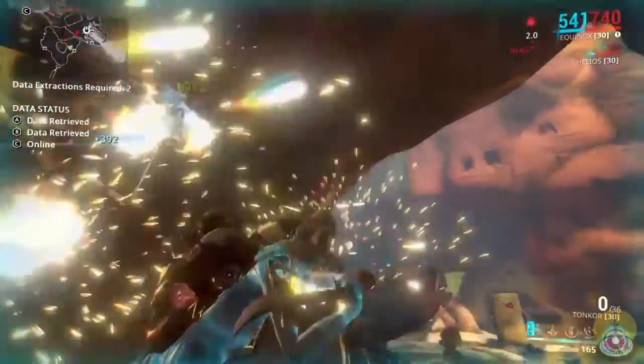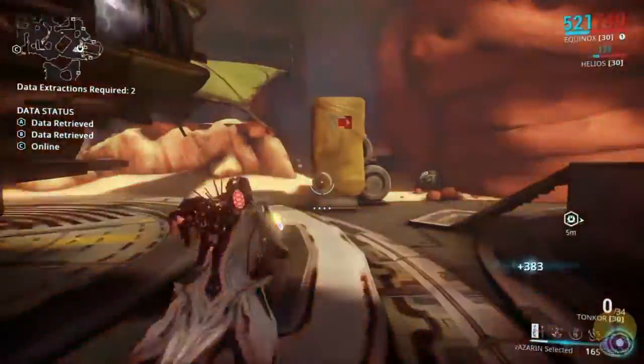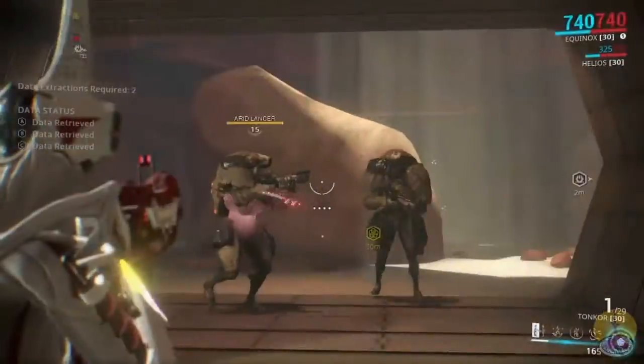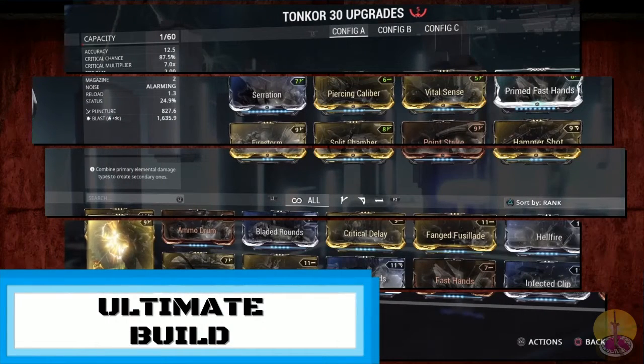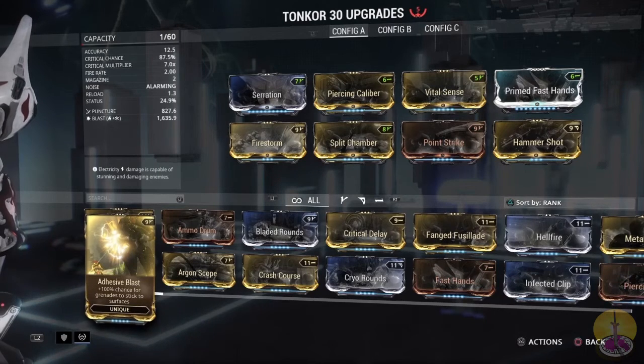Also, the ricocheting grenades can still kill your targets or other targets — they still bounce around. It can be a bit annoying because if you do miss, it just becomes a hindrance. So here is my ultimate build — it's probably like a lot of other people's ultimate builds, except for one major difference.